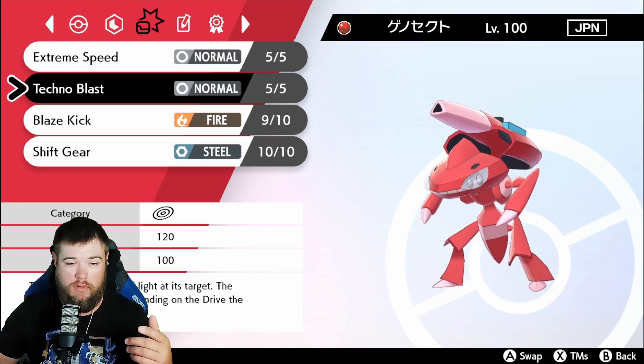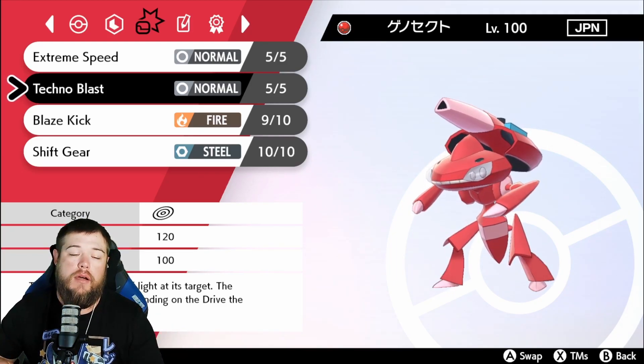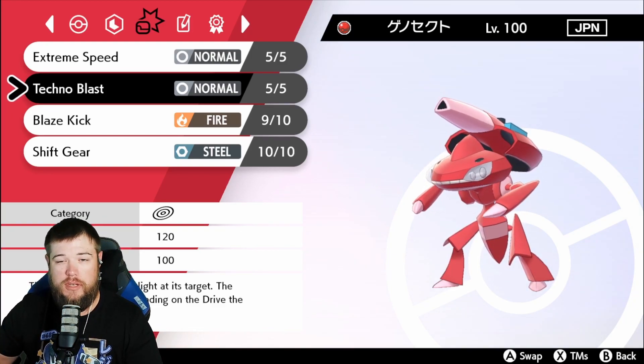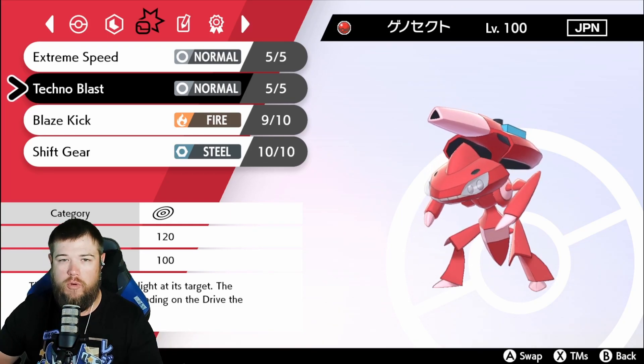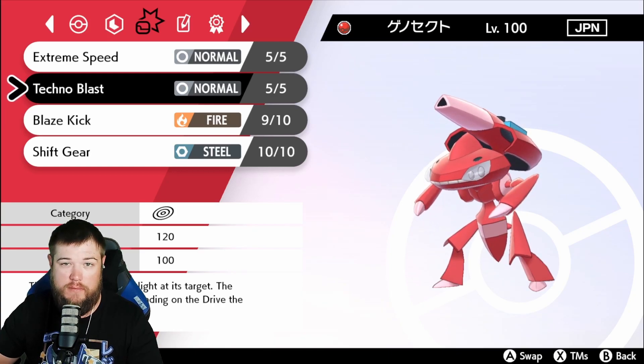And if you do Dynamax him, it does give you the type on his max move. So right now it'd be a Max Strike, but if you give him the Douse Drive like we did, it becomes a Max Geyser. That's one thing to keep in mind — it does give you the ability to set what you want his max move to be, if you're wanting to use the drives for coverage.